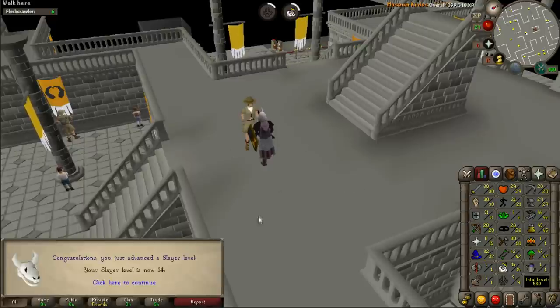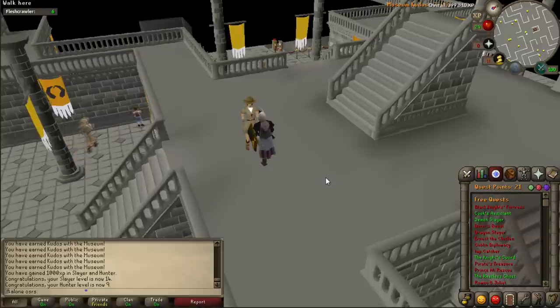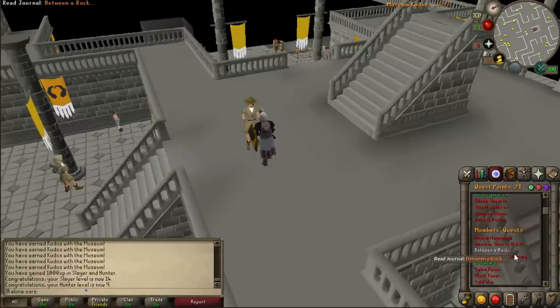I'm still at 21 quest points. My next bigger goal is Dragon Slayer - I need 11 more quest points. I'm going to look for easy free-to-play or member quests that give quest points, maybe some that give 3 at once. There might also be some easy Recipe for Disaster prerequisites I can knock out quickly. Dragon Slayer gives good experience, access to rune plate bodies and green d'hide bodies, and is also a prerequisite for Recipe for Disaster.